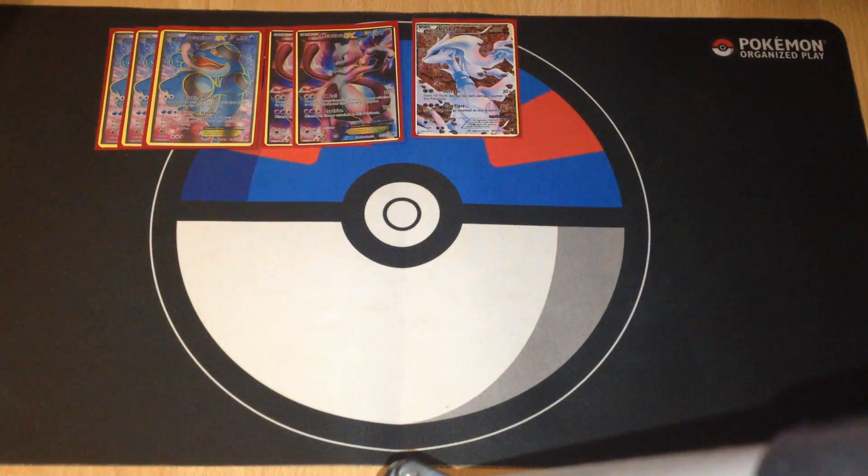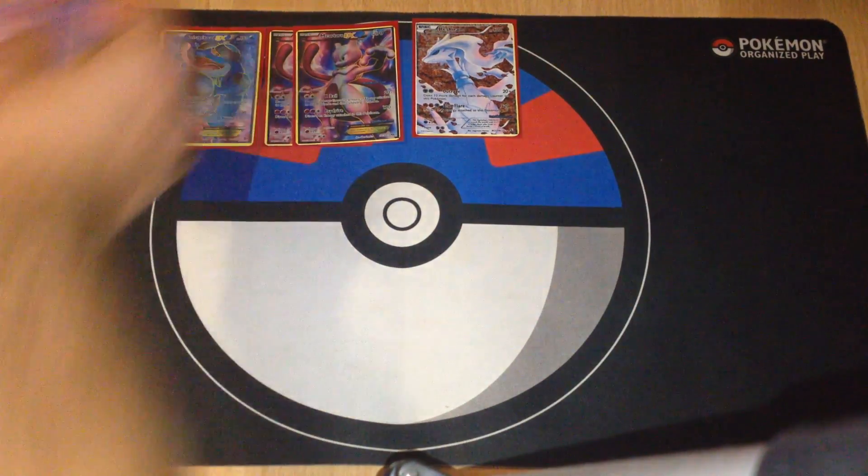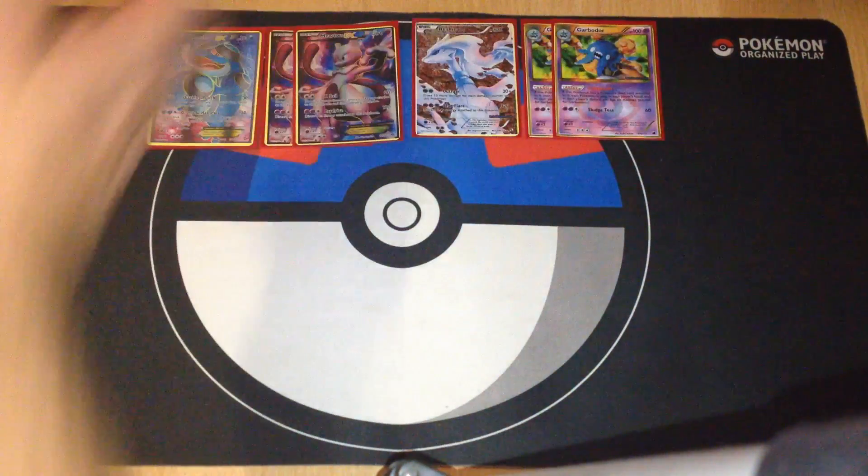Reshiram can also attack for two Colorless Energies and it has the Outrage attack, which does 20 damage plus 10 more for each damage counter on Reshiram. For blocking abilities, we have two Garbodor with Garbotoxin.